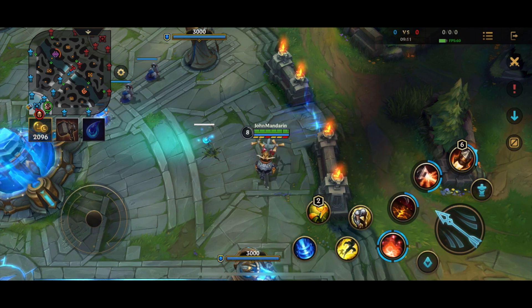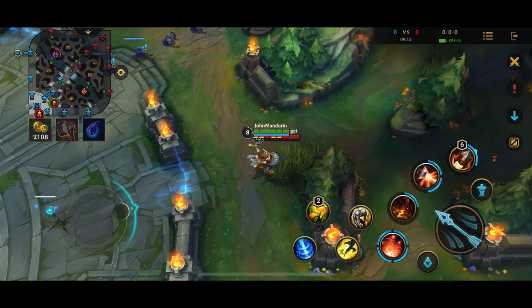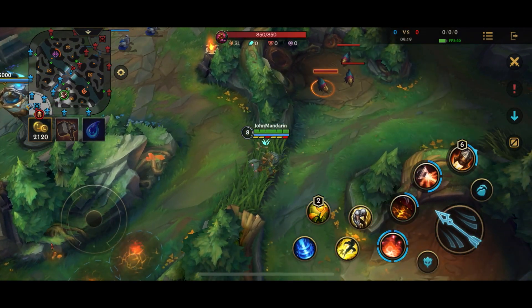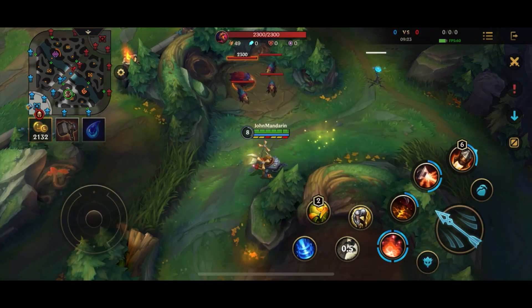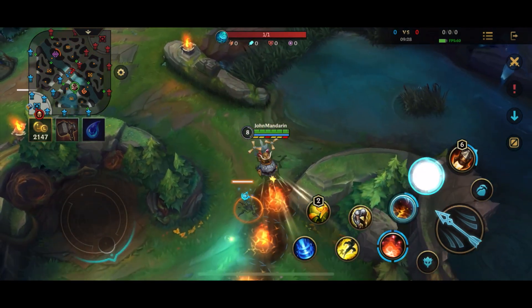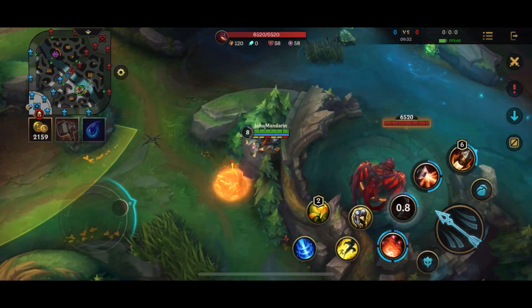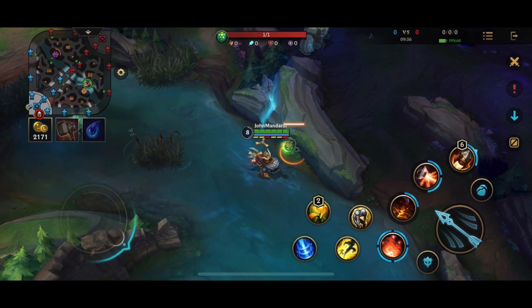Regarding your W: you normally want to hold it and not use it too aggressively, because it's your only mobility. If you don't have it up you're basically stuck there and the only other way out is to Flash. So you want to hold your W and not use it to dash in every single time - you only want to do that if you're going for a kill, otherwise you never really want to use it offensively.